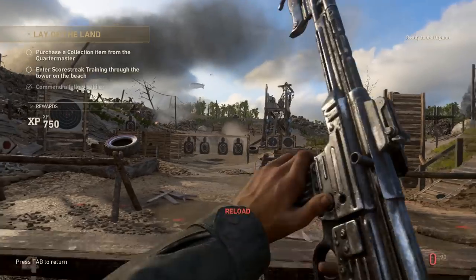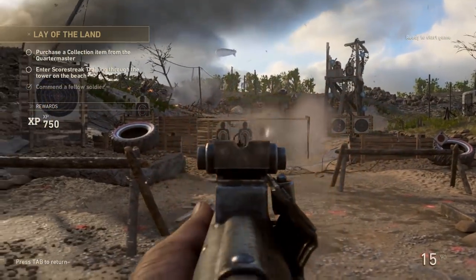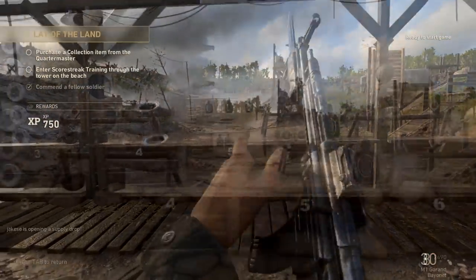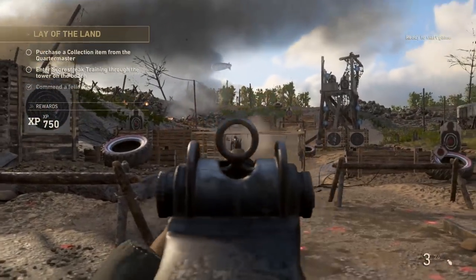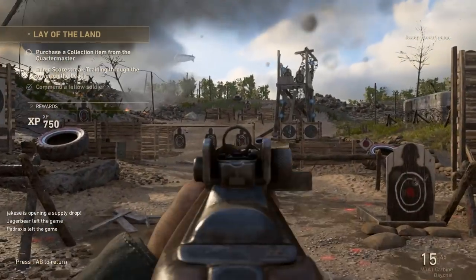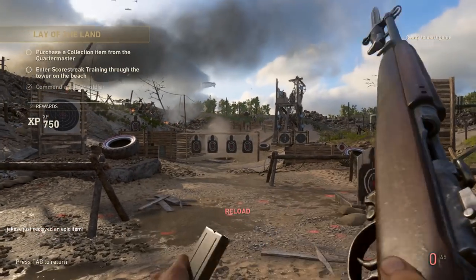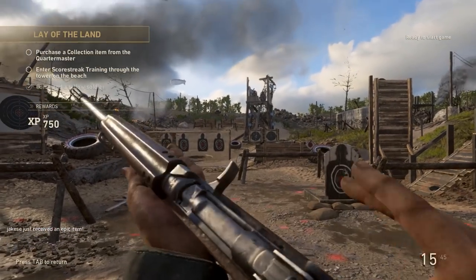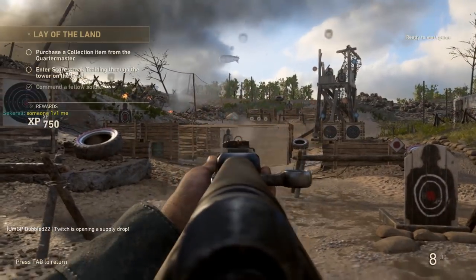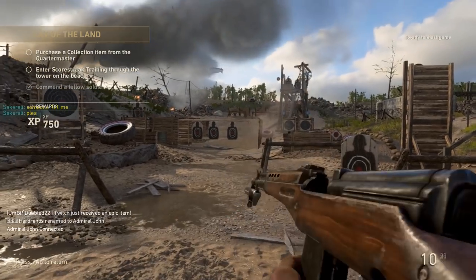Starting with semi-auto rifles: the M1 Garand has an 8 round capacity with moderate recoil and a good rate of fire. The M1A1 Carbine has the lowest recoil with a 15 round capacity and a very good rate of fire provided you have a quick trigger finger. Finally, the SVT40 has a 10 round capacity, low recoil, but also a low rate of fire.